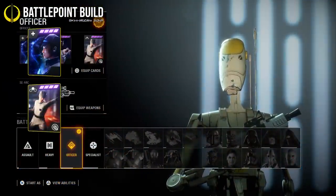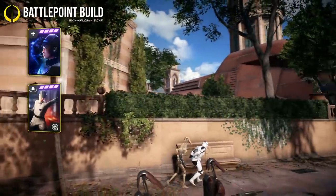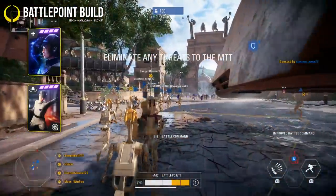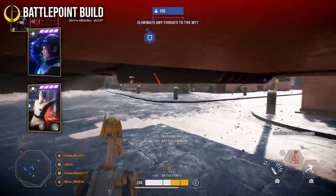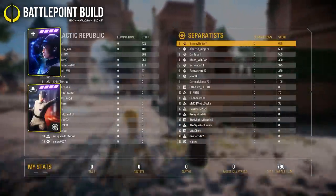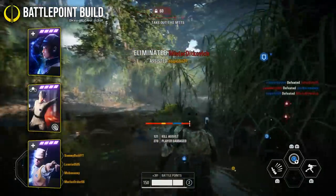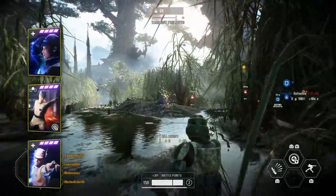The second card is the improved battle command, which gives you 25 battle points for each teammate you buff. At the start of a round, simply aim at as many teammates as you can, use your battle command, and you'll usually gain about 400 to 500 battle points straight away — even more if a teammate uses their recharge command as well. The third card is the bounty hunter card, which is literally designed to help you earn battle points at a faster rate — it kind of speaks for itself.